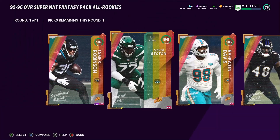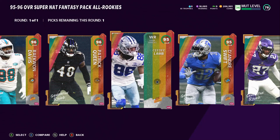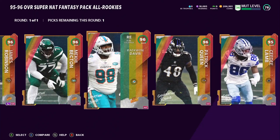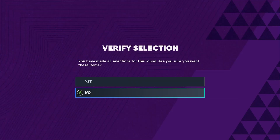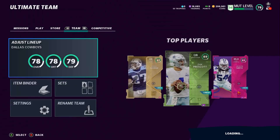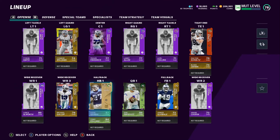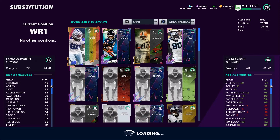One thing I don't love is that CD Lamb is 95 overall when I grinded full games for that solo — they should have made every player 96, but it is what it is. We are going to get CD Lamb because we need him for the Cowboys theme team. We have no good receiver on the Cowboys theme team right now, so we need him. Let's add him to the squad and put him on the team.